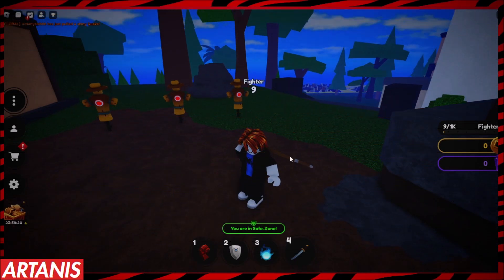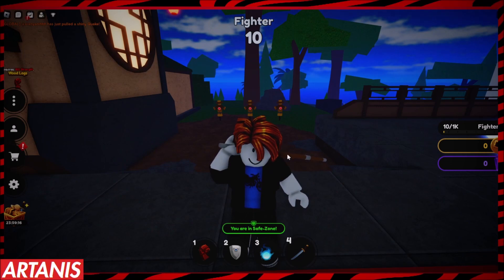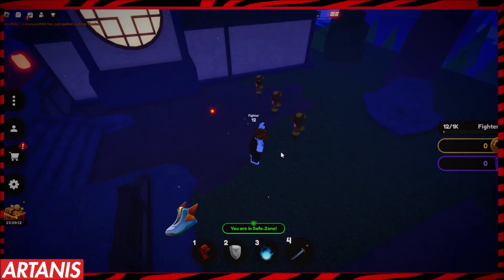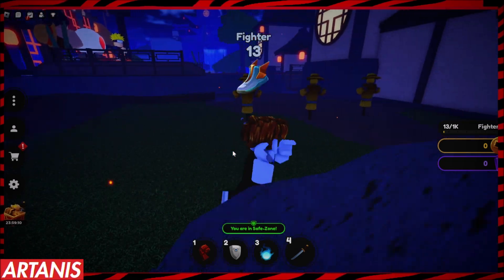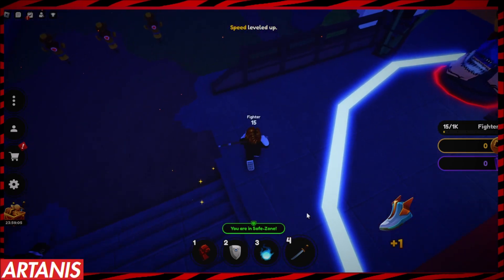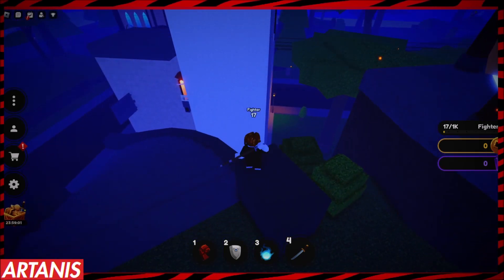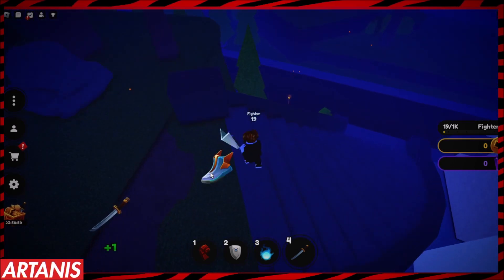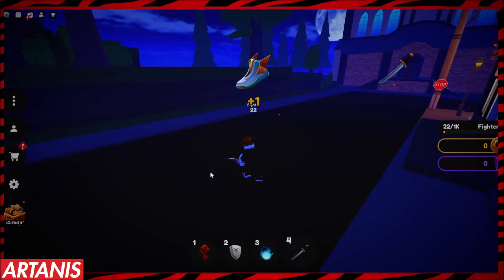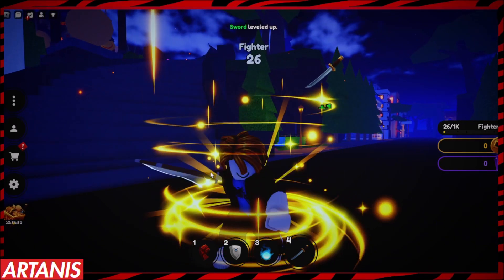Hey guys, welcome back to another video. Today I'm going to be showing you a script for Anime Fighting Simulator X, this brand new game. It's going to be a great script, completely free. I'm using the Microsoft Store version of Roblox, and I'm going to be using this executor right here — Vials, or whatever, I'm not going to pronounce it right because I honestly don't know.